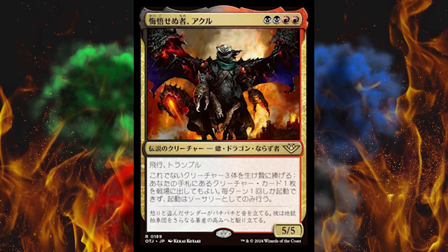We're back to diversity stuff again — it's Akul the Unrepentant. 2 black plus 2 red, legendary creature scorpion dragon rogue, flying and trample, 5/5. Sacrifice 3 other creatures: you may put a creature card from your hand onto the battlefield. This can only be activated once per turn as a sorcery — and it doesn't restrict you to Eldrazi or anything, period. We all know what people are doing with this, but there are easier ways to do it even in Eternals, so the card's kind of DOA.